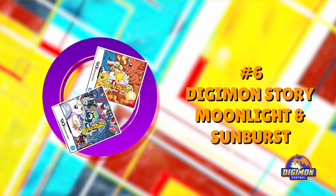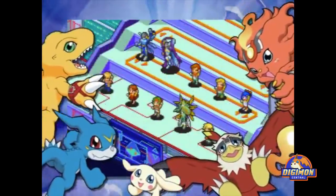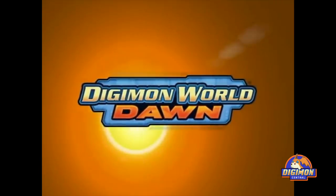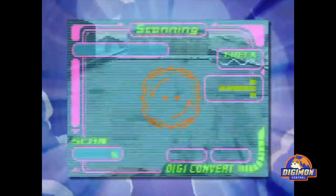Number 6: Digimon Story Moonlight and Sunburst. Released in March 2007, these are two games that serve as the second game in the Digimon Story series. Internationally, the games are called Digimon World Dusk and Dawn. The games received mixed reviews and introduced several new Digimon to the franchise.